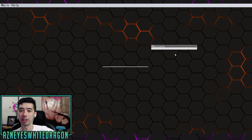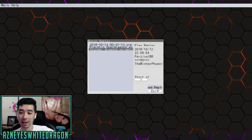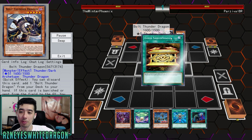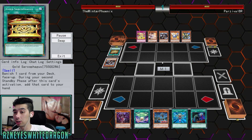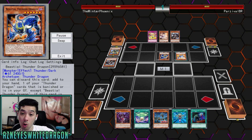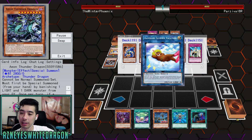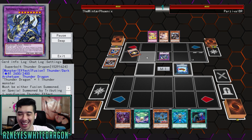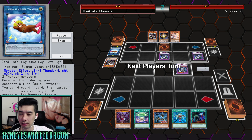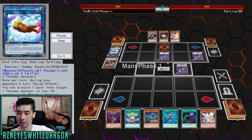I like that — shoutout to Winter Phoenix, my homie. But this guy over here is playing the Thunder Dragons, which I think is going to be a pretty strong archetype coming into the game, especially since we have all those Gold Sarks here in the TCG. I'm guessing he's maxed out on them until maybe they get hit. I believe the OCG did hit the Thunder Dragons, but I'm going to double check that when we go to the deck profile.